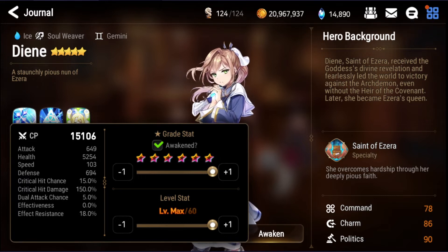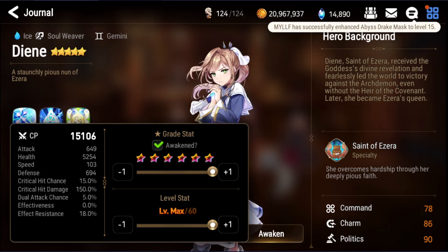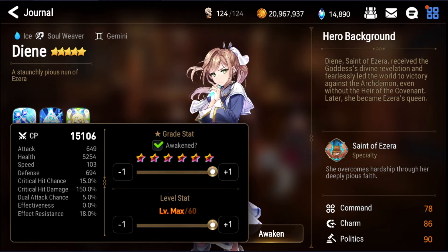One important thing: she is a limited summon banner unit, so if she pops up, don't miss it — you are not going to get her through the normal covenant summon. Get her right away when the banner appears. She's an ice element unit, and ice element is still the meta in Epic Seven.